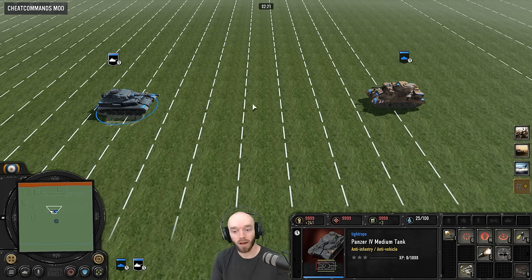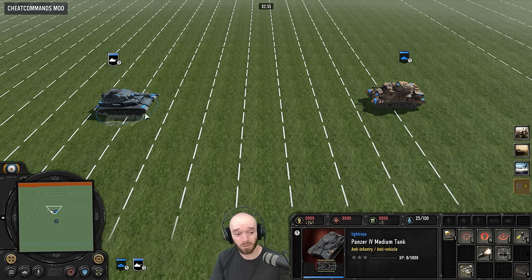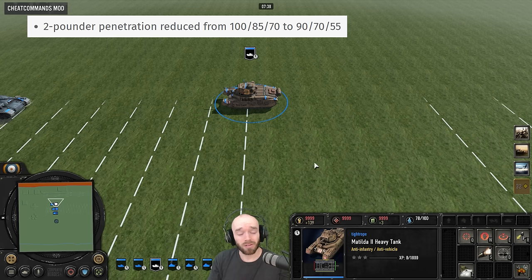It should be a pretty even matchup now between these two, which is important because the Grant can only fight head-on — it's only got a small cone of fire with the big gun and has a mobility disadvantage against the Panzer 4, which has faster top speed and faster acceleration. It can't really outmaneuver the Panzer 4 either, so if it can't win the head-to-head you're in big trouble. The Grant has been seeing almost no play, so a little extra pen should help in medium versus medium matchups.